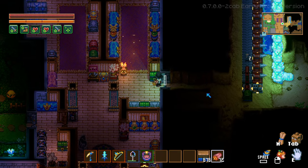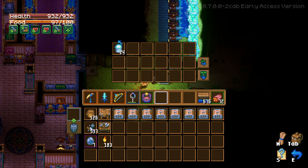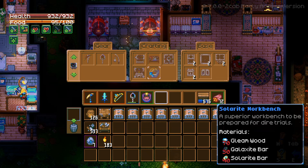Hello everyone! Our wood farm is going splendidly and it doesn't need to be on crystal ground, which actually helps out quite a bit — means I can just easily block this off. Now we're getting a good amount of gleam wood.